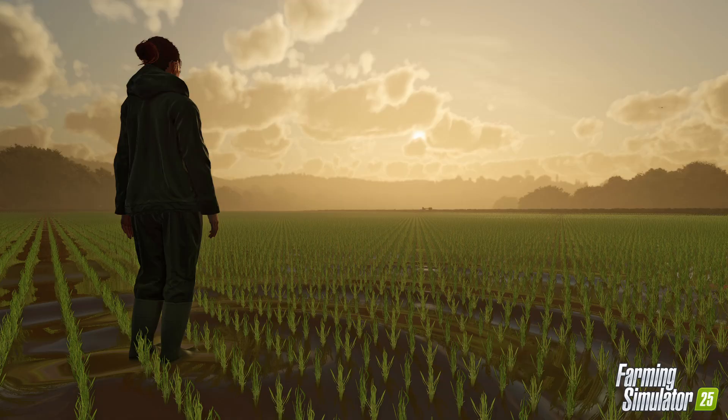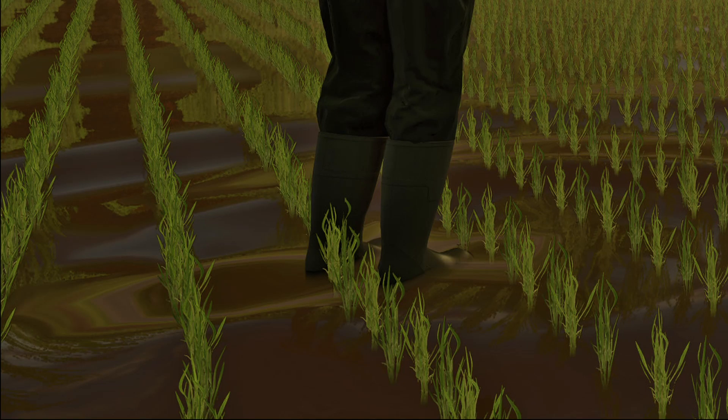This next picture shows a female character standing in what appears to be a flooded rice field — a very beautiful picture in and of itself. But there is a little detail I want to point out: when we zoom in, there looks to be water ripples around where the character is walking.